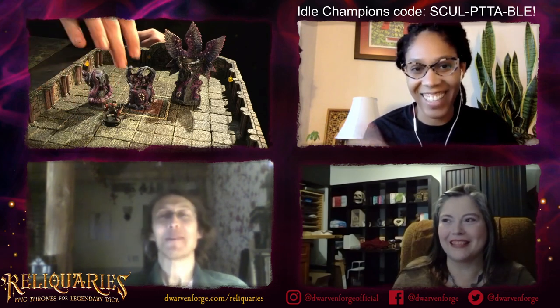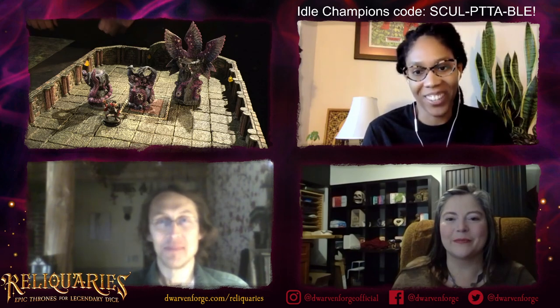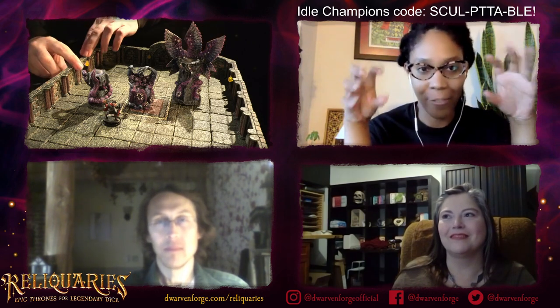Two of them — the Writhing Monument and the Devouring Abomination — I feel like we should create some stats for. I could see a party where they have an objective that's on top of the Writhing Monument, or the Devouring Abomination has taken something and they have to actually fight it.